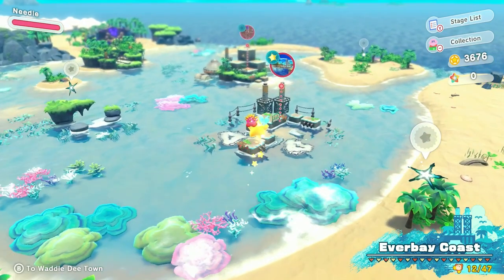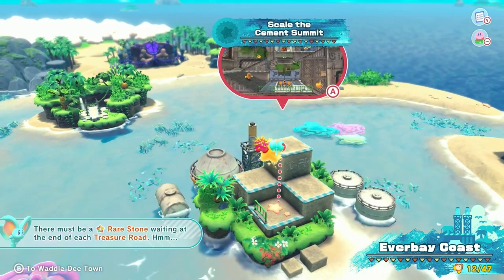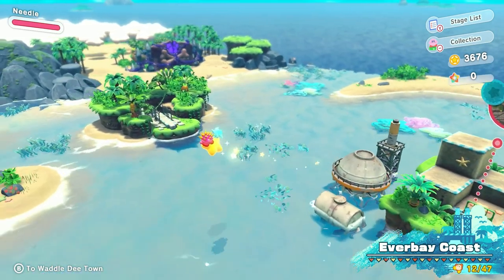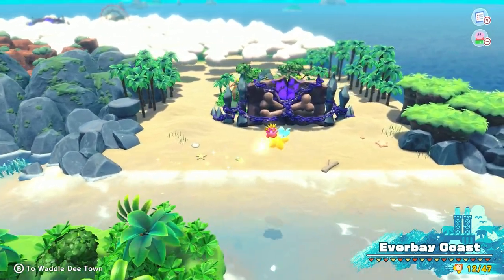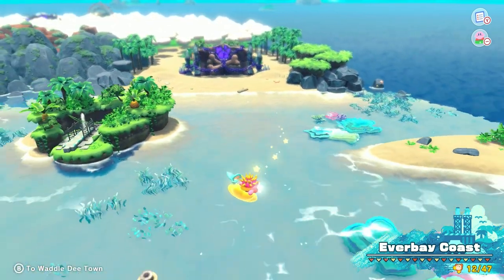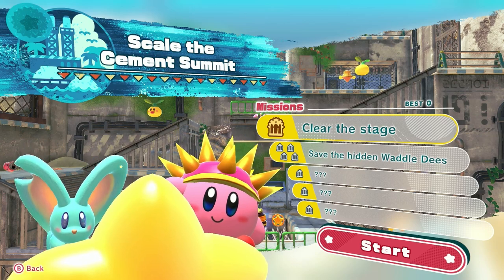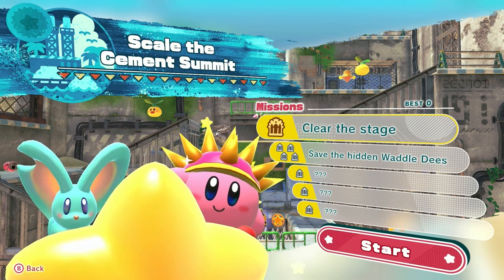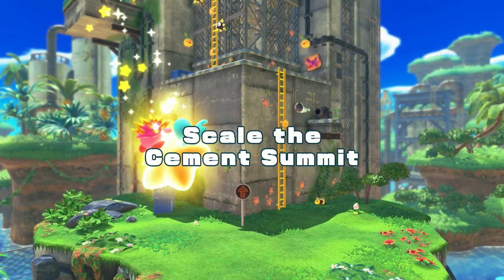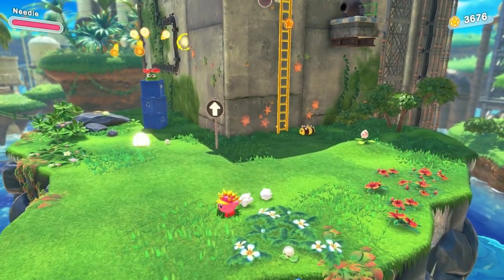Last episode we did that one, which was really annoying. Today we are going to be doing this one — Scale the Cement Summit. Next episode we'll probably move on from there; we're already very close to getting this area done. Let's go clear the stage and save the hidden Waddle Dees, plus the three other objectives. We haven't been doing great on the hidden Waddle Dees, but hopefully we can make up for that today.